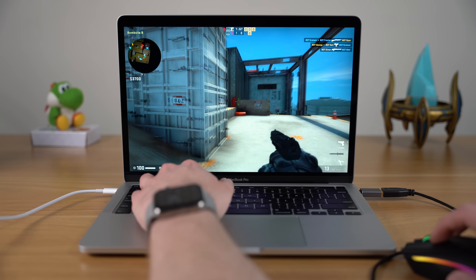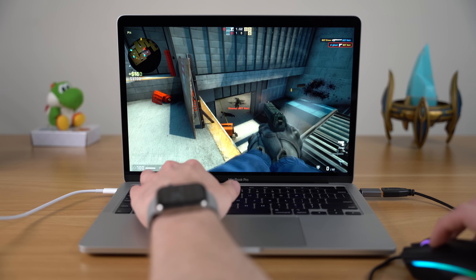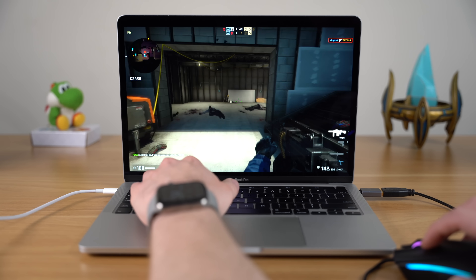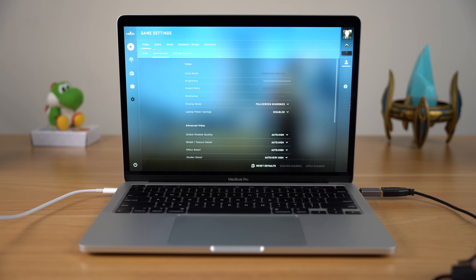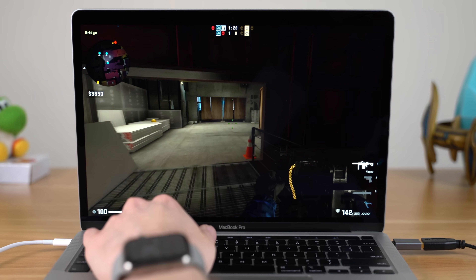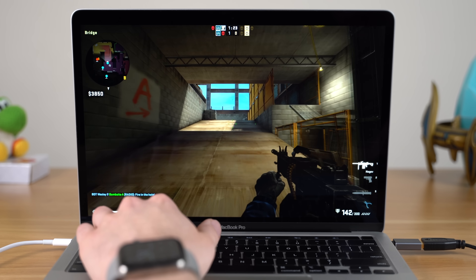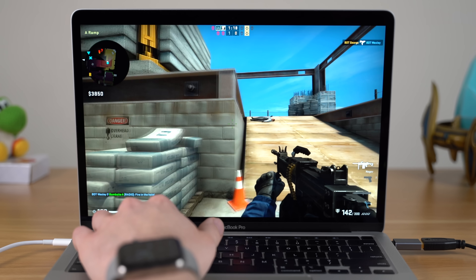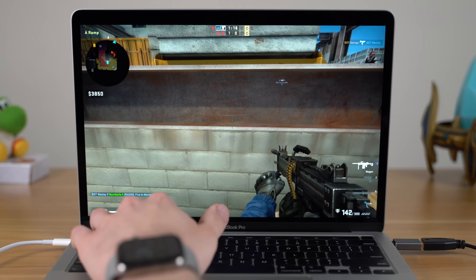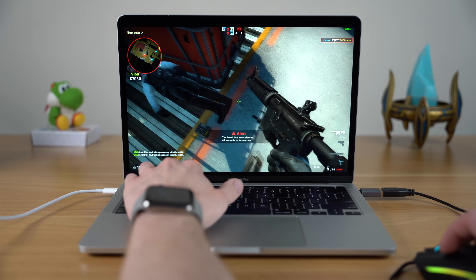Another older, lower-end game I wanted to test is Counter-Strike: GO. We tested this on the MacBook Air and got okay-ish results on Mac OS, so I wanted to see how it ran on Windows. Booting the game up and keeping it at the default high settings, I was able to achieve pretty smooth gameplay hitting 60 frames per second. I did run into occasional frame drops and stutters, which isn't ideal for a fast-paced twitchy shooter. Lowering to medium settings pretty much solved those drops.